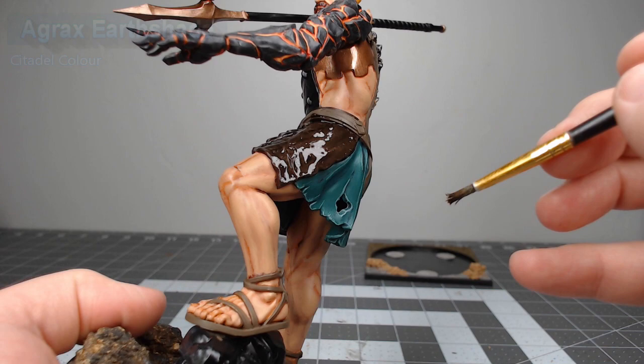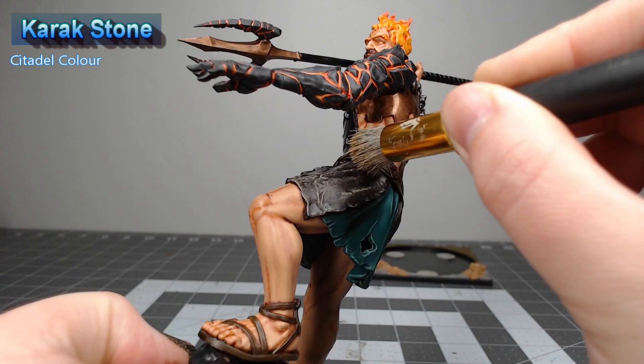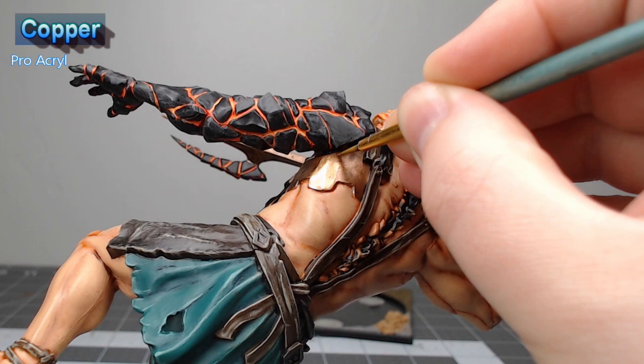Once that shade has dried, we're going to take Karak Stone and we're going to dry brush this over the dark brown leather on the model. We're also going to use this to manually edge highlight all the leather straps. Now we're going to take copper from Pro Acryl and we're going to layer this over the harness and the tip of the trident.